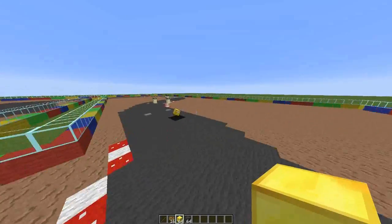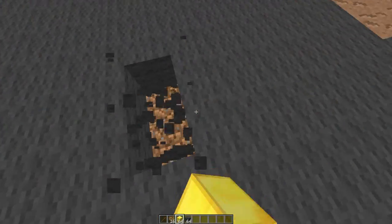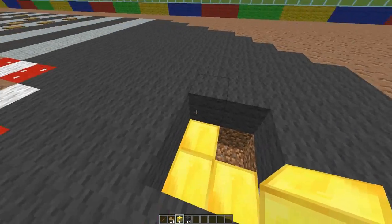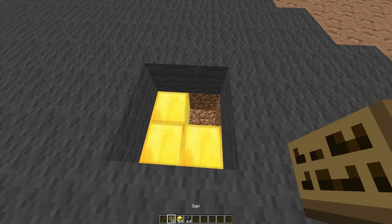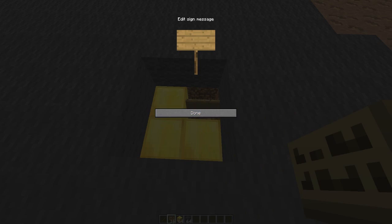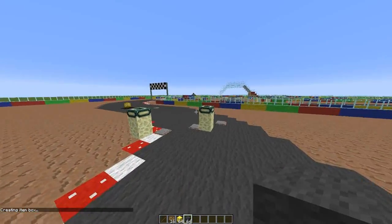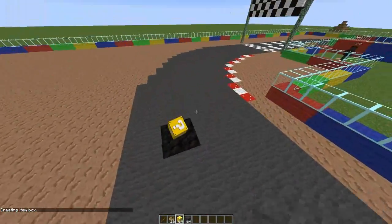Before we join, you're probably wondering about this golden block item dispenser and how to create it. You place three golden blocks down in an L shape, then stick a sign in the fourth empty block with 'Mario Kart' on the top line and 'items' on the second line. I remember when I did a tutorial on this a few months ago I didn't cover that, but this is how you do it.